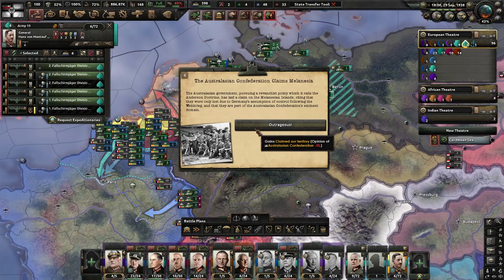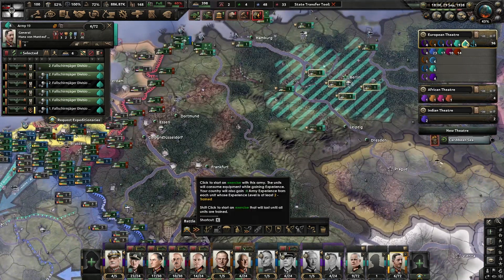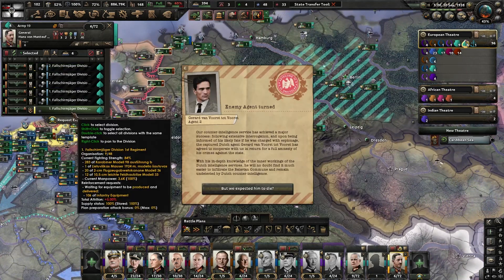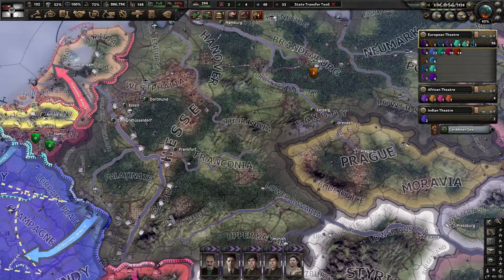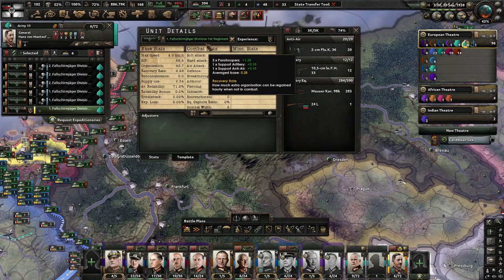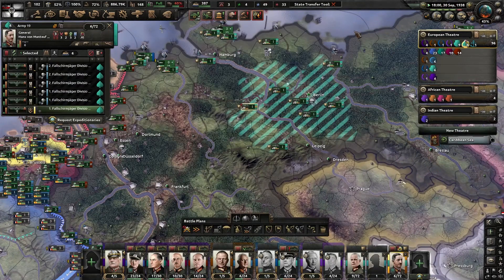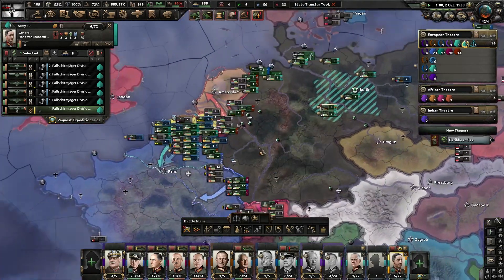The Australasian Confederation claims Melanesia — well, you can't have it. An agent turned — neat, I can get him if I ever get an additional spot open. The 1st Division, 1st Regiment sustained some serious casualties, and a Dutch emperor was captured, who looks exactly the same.